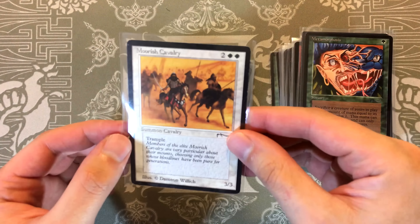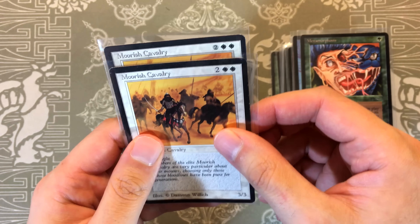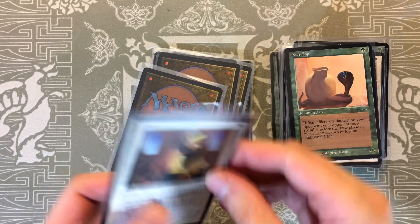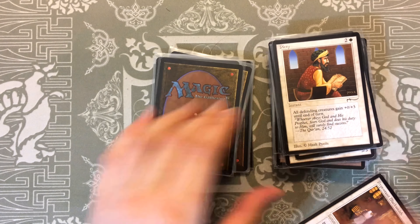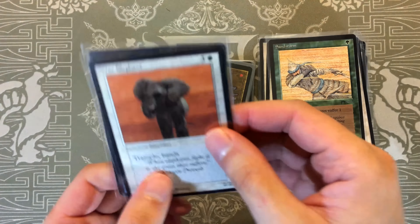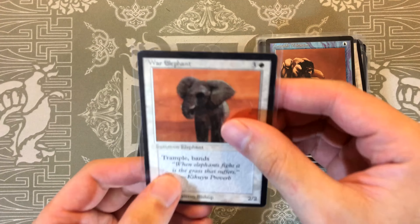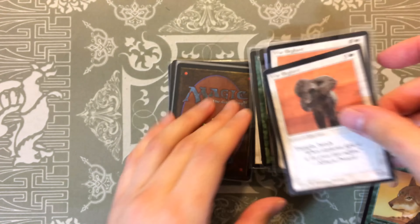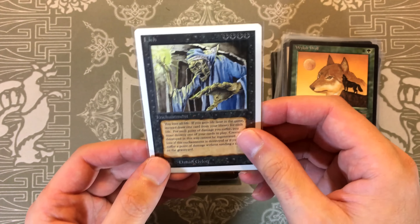Another Moorish Cavalry, differences there. Another Nafs Asp, Piety, another Piety with a different symbol. Repentant Blacksmith, Sandstorm, Unstable Mutation, War Elephant — these are easier to say — another War Elephant with a different symbol. Wyluli Wolf, and that's the second one as well I think.